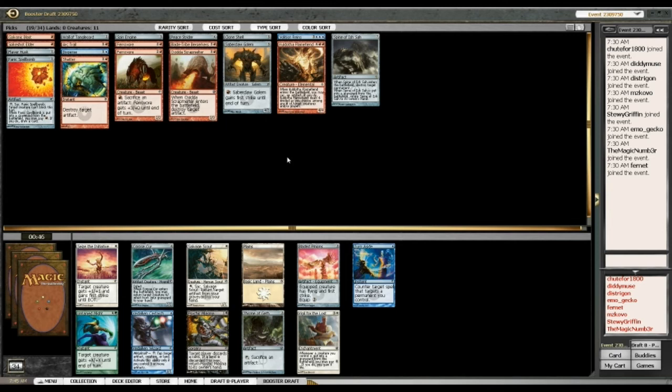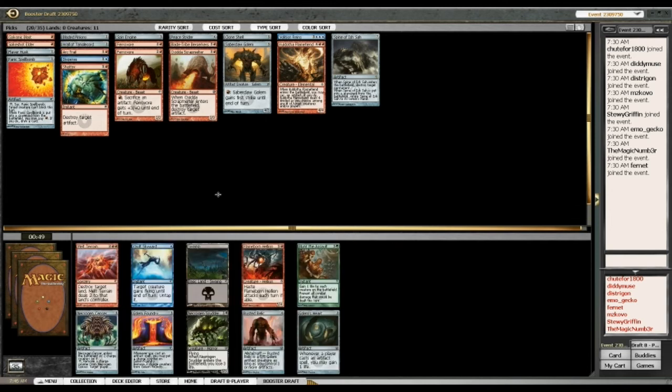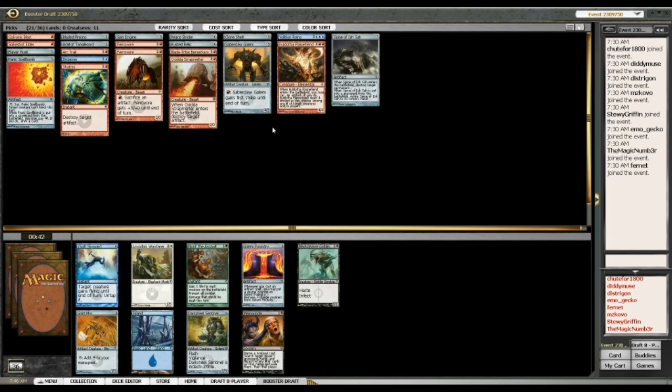Bladed Pinions — I guess that's the only option. Surtark isn't going to get Metalcraft going very reliably. Bladed Pinions on my Hill Giants isn't terribly exciting, but I can sit back and block fliers if need be, and unblockability isn't the worst. That's a fairly late Rusted Relic — can I get Metalcraft for it? Counting up the artifacts, that'll bring me up to 10. I think the power level of Rusted Relic is worth a shot. Flameborn Hellion is an option, but Rusted Relic is just powerful enough.